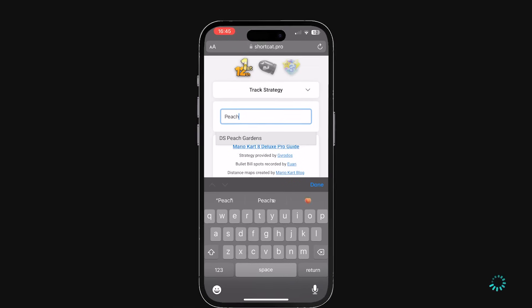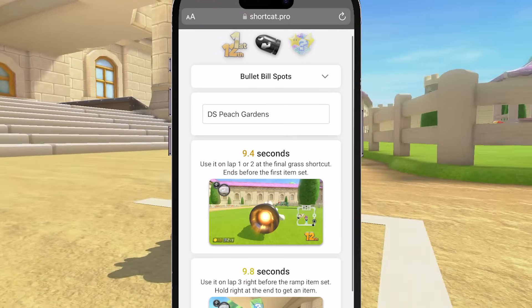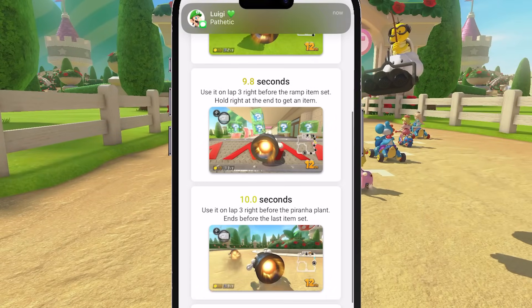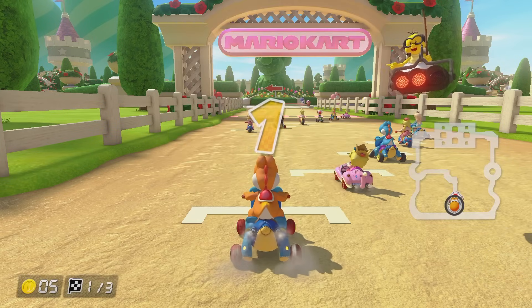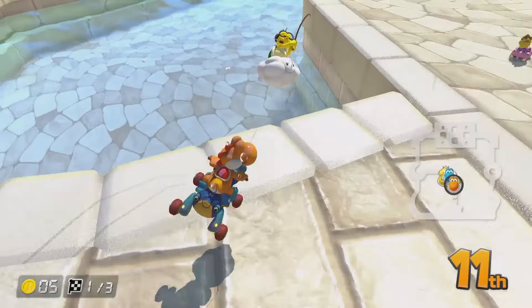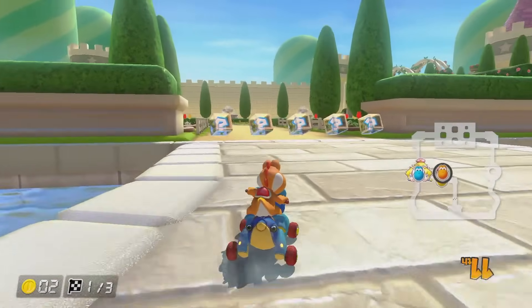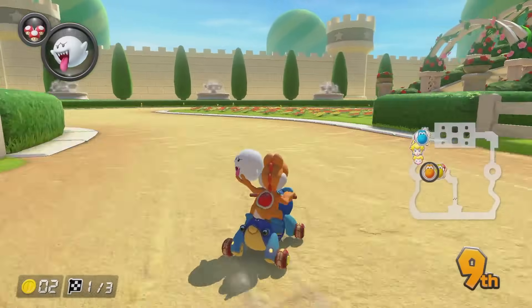Okay, so we're on Peach Gardens. Oh my god, that's a lot of words in the guide. The final item set and the final shortcut are extremely chaotic — shroomless shortcut, track's very long, multiple shocks, blue shells, dodge items. It's all about dodging items and the bullet bill extensions. A lot to take in before a race, but I think I've got it. I think what we're going to do is probably just bag this track. I've actually just lost a load of coins — not ideal — but yeah, this is a bagging track according to the website, so let's just bag.